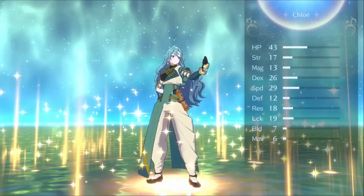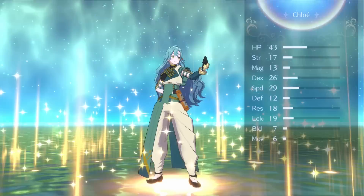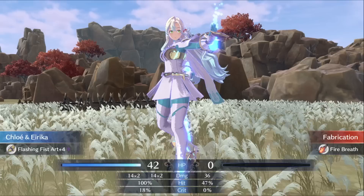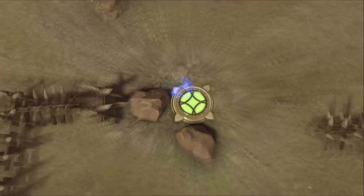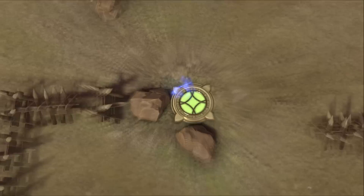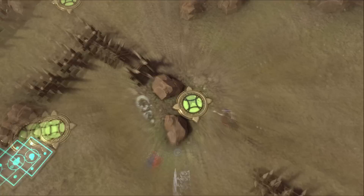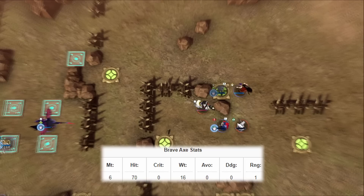Arts are a type of weapon with no weapon type disadvantage, and act similarly to brave weapon archetypes, being able to attack twice in a single combat round before the enemy can act. Arts have the advantage of being lighter than all other brave weapons so you'll receive less of a speed penalty, and they have innately high might — the S rank divine art comes at 11 might, and at plus 5 refined becomes a 16 might weapon. For comparison, a brave axe comes at plus 6 might before refinement.